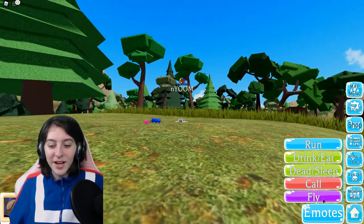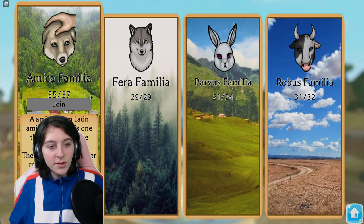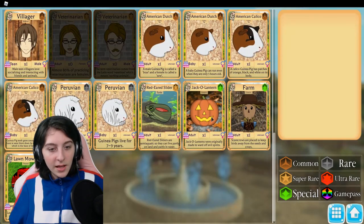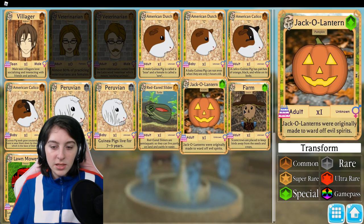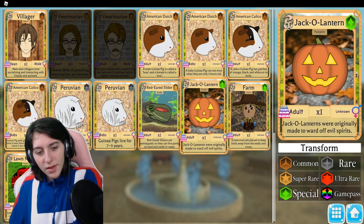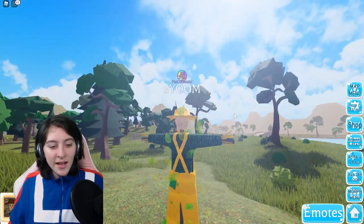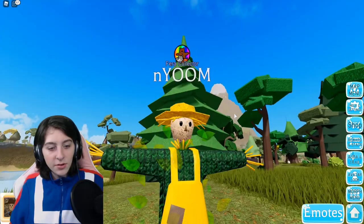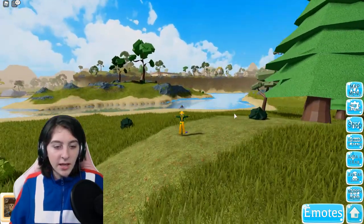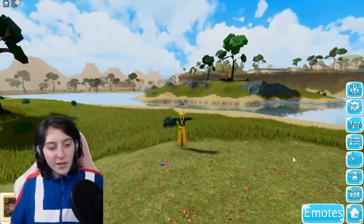Alright, the morph menu — the scarecrow is in here, I believe. Yep, there you are. So scarecrow and pumpkin are both here. I think these are also game passes. Here's the scarecrow — he doesn't really go that fast, you know, he's a scarecrow, he's supposed to just stand there and scare away things, but in my opinion the scarecrow is really cute.